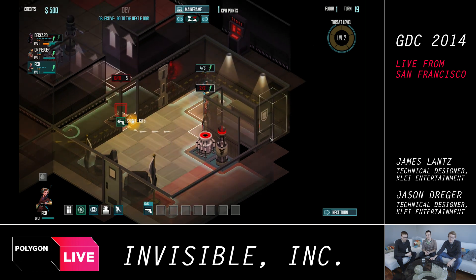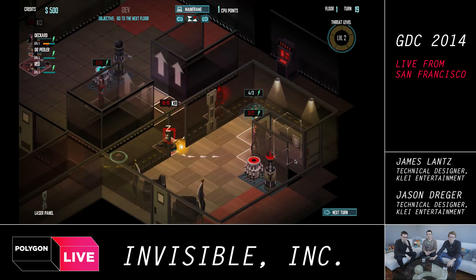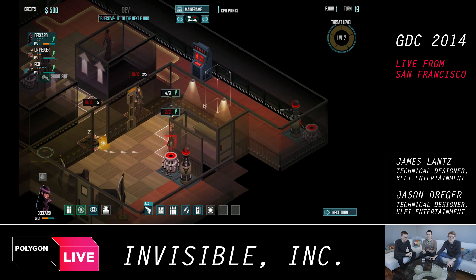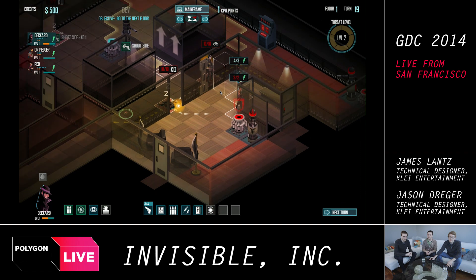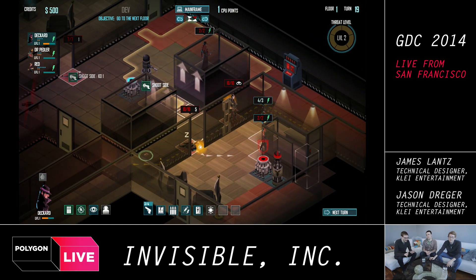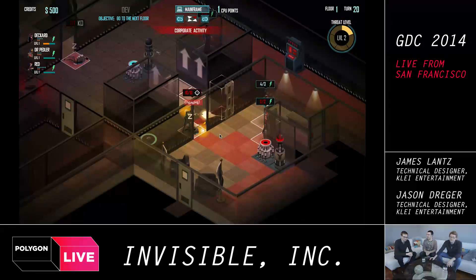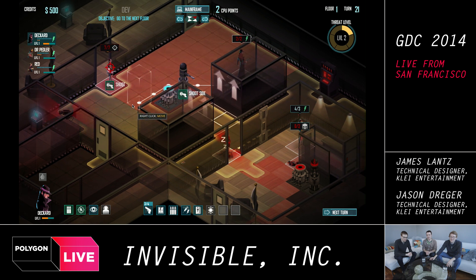Jason now has a team of three agents. One of the big differences between this game and other stealth games is that you're actually planning and doing more tactical stuff — having three agents allows you to do a lot of different things than controlling a single character. Is there a chance to hit, or is it always successful? There is a chance to hit, but it's much lighter than a game that's more combat focused. The enemies are really dangerous from the get-go — it's a very difficult game.